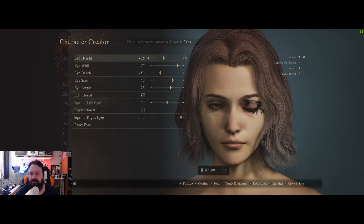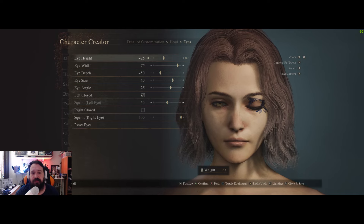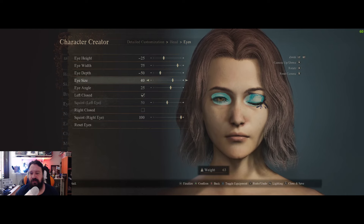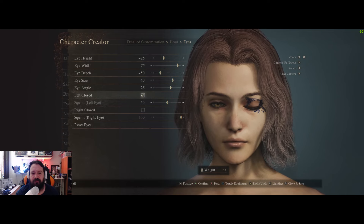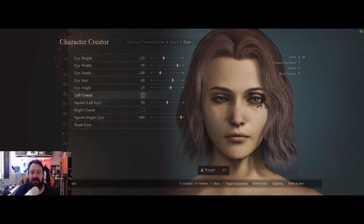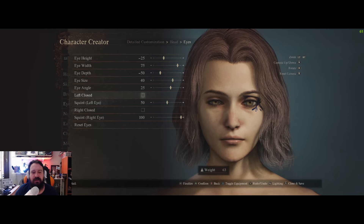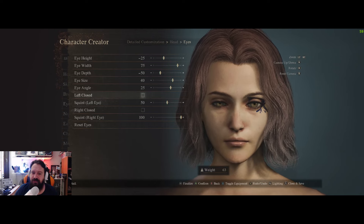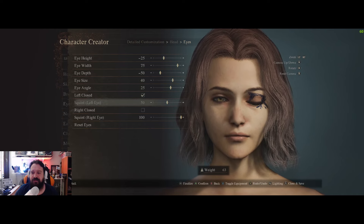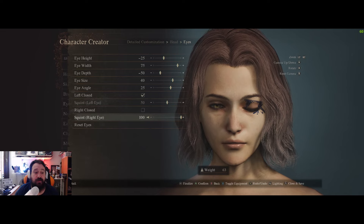Now the eyes, which I think is the most important part of Melina apart from the hair. Eye height minus 25, eye width 75, eye depth minus 50, eye size 40, eye angle 25. The left eye is closed — it's one of her signatures, especially with the tattoo and the claw mark. The right eye is open and squint is set to 100.